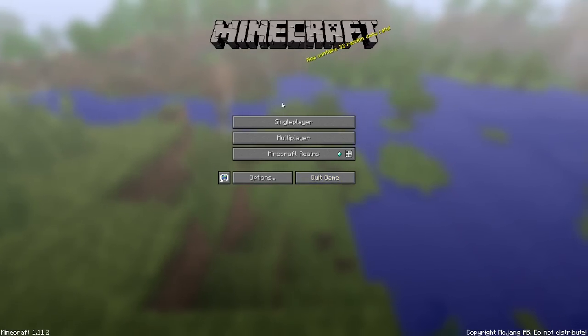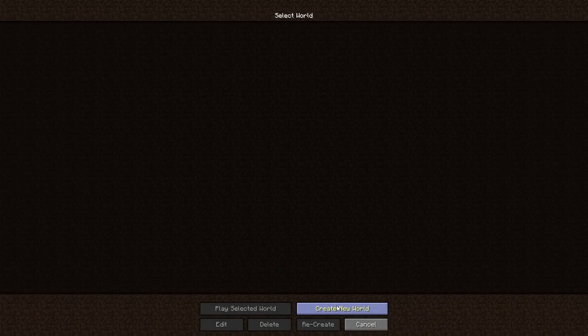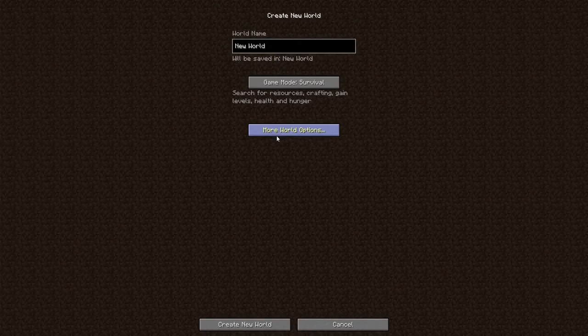To first start playing Minecraft on a computer or any console, you have to create a brand new world. To create a map, all you have to do is click on 'create a new world' on a computer or even on a console. Then you need to name your world — naming a world is pretty simple, you can name it anything you want. In this case, I'm going to name it 'Minecraft Fun' because we're having fun.